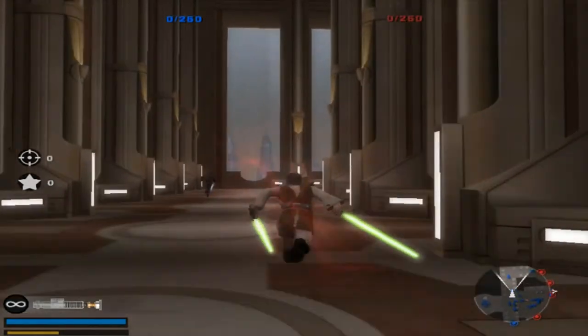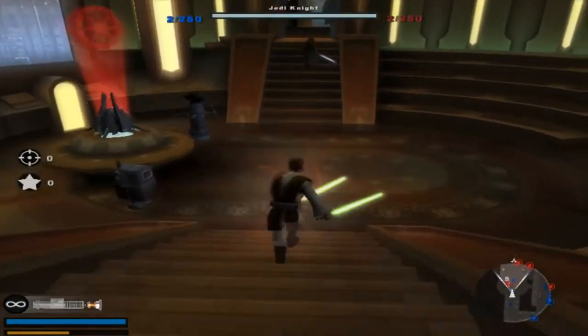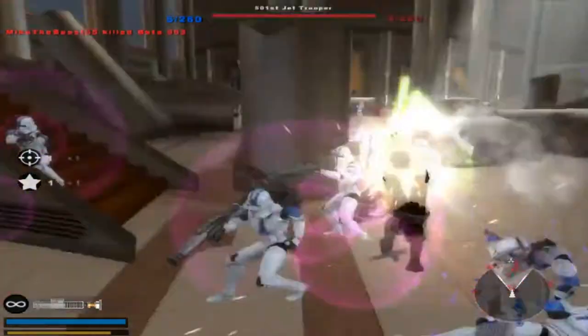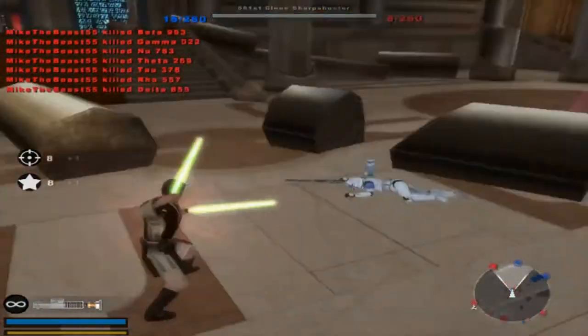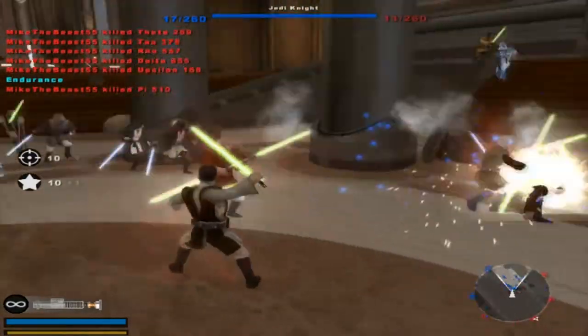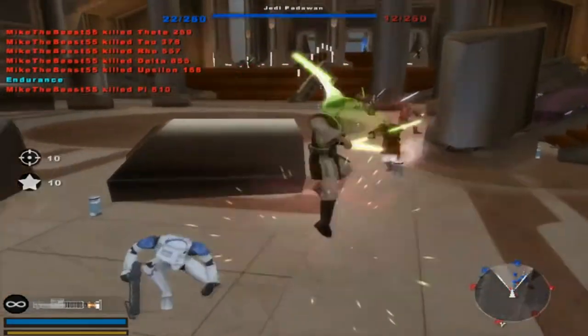I like the way this Jedi Temple looks — it actually looks much better than the original. It's really cool. You can OP one against these clone units, which is something interesting. See, look at this — they're all just bunched up. That's why there's safety in numbers.